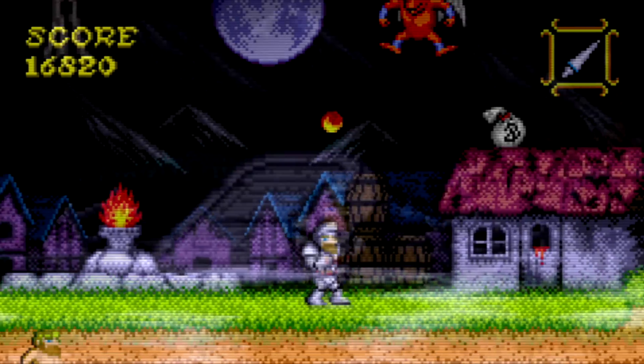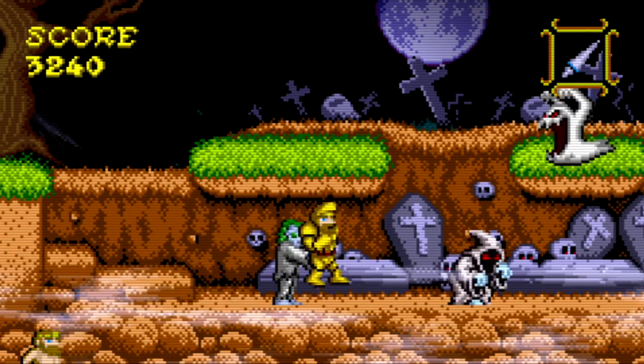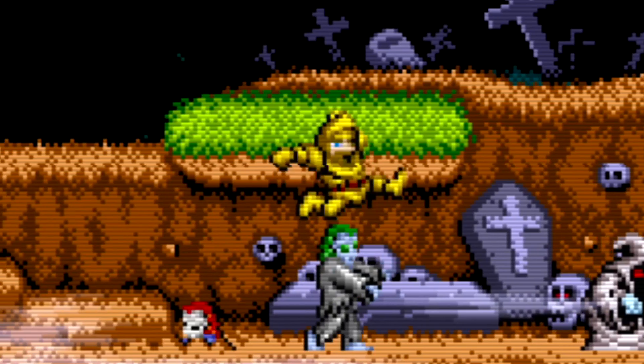Smacking enemies in the face with a foot is also possible and does solid damage. This is risky, but can be especially useful against the red armors. On the easy and normal difficulty levels, the backflip also has a significant amount of invincibility frames at the start of it, allowing Arthur to pass through objects and projectiles when timed just right.